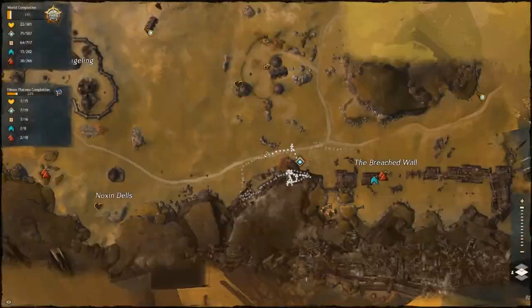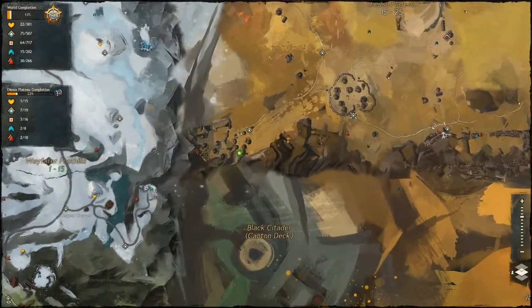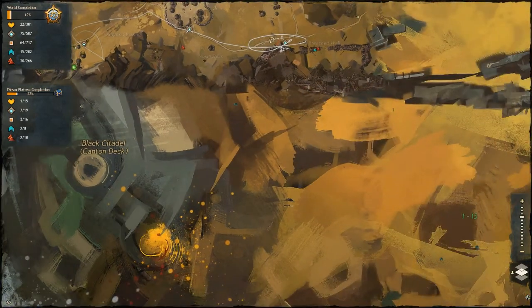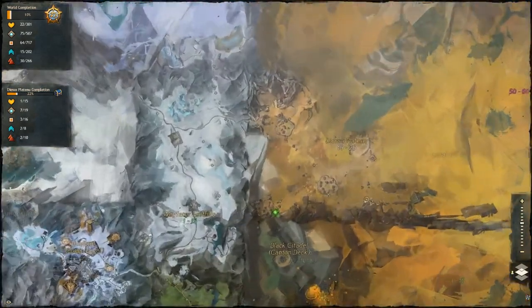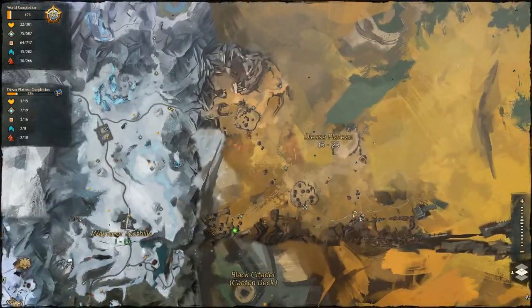So that's the waypoint back here. You can access this area — it's the Diasa Plateau — through the Black Citadel; you can go up here and then around there. Also, I went from the Norn starting area, Wayfarer Foothills, and I went up here, heard rumours of a jumping puzzle.